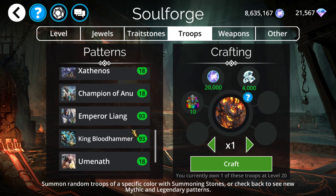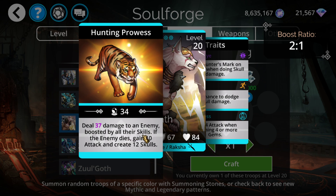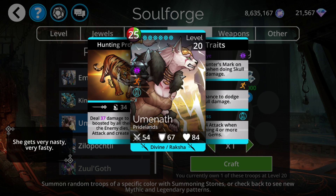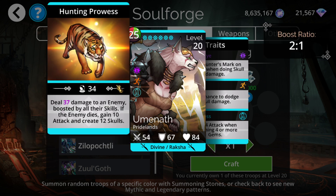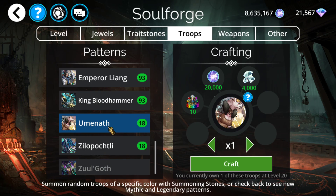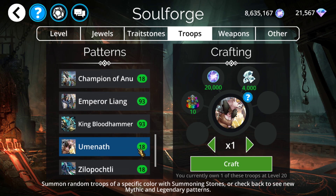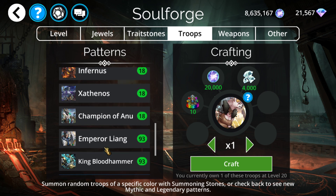Overall it's still a good troop to consider nonetheless. Everything else is probably worth skipping unless you need it for a kingdom upgrade. Oomenef is still somewhat okay though — deals damage to an enemy boosted by their skills, and if the enemy dies, gains 10 attack and creates 12 skulls. It's almost basically like a Zugoff without the burn or freeze if you don't own Zugoff. It's not as good as Zugoff obviously, but it's the closest alternative if you have no intention of getting Zugoff anytime soon since he requires so many power orbs. However, there are many teams where you can't one-to-one replace Zugoff unfortunately because of the lack of burn or freeze. Still an okay troop, though once you own Zugoff it becomes pretty obsolete. It's kind of one of those intermediary troops. If you were to go for one of the upgrades for the kingdom, that'd probably be the one you go for.